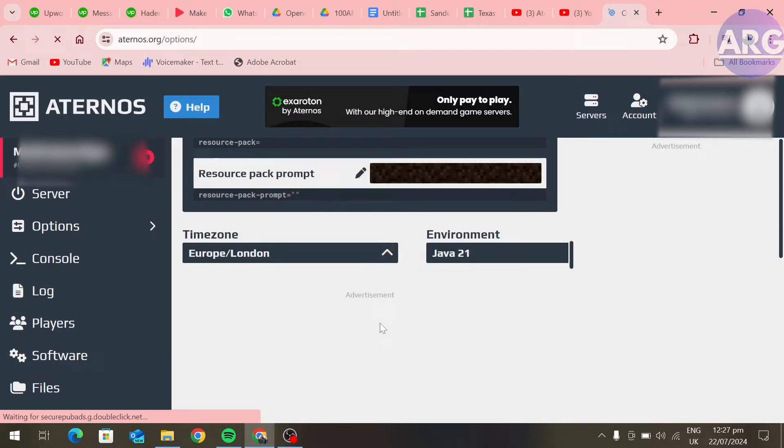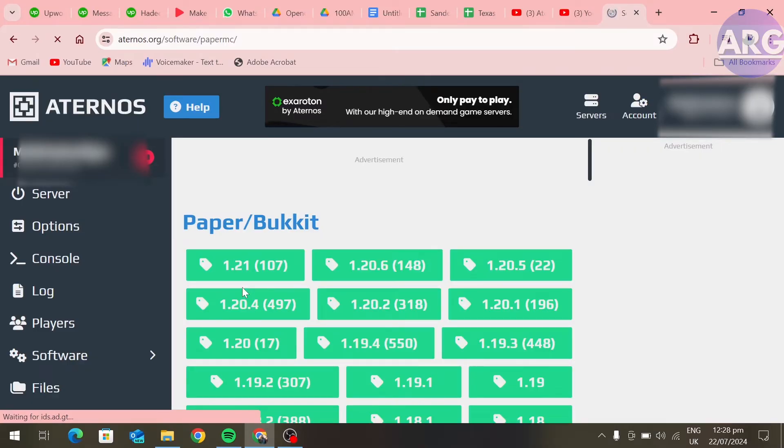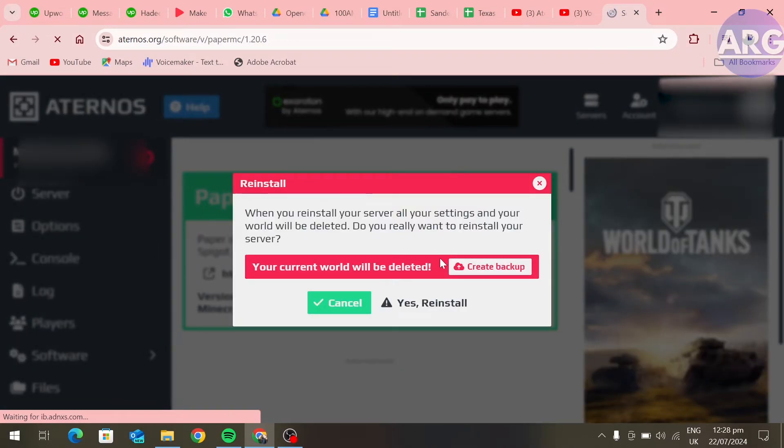Now after changing the timezone, go to Software and open Paper. Install the version of your choice — I am choosing this version. If it's already installed, reinstall it.